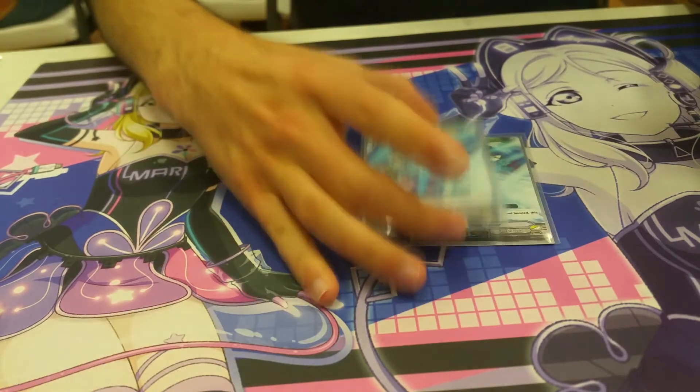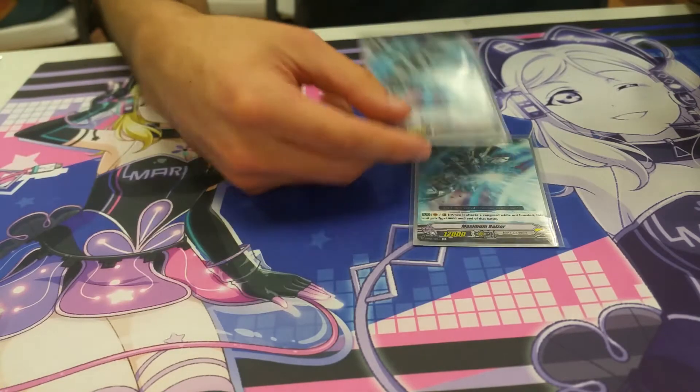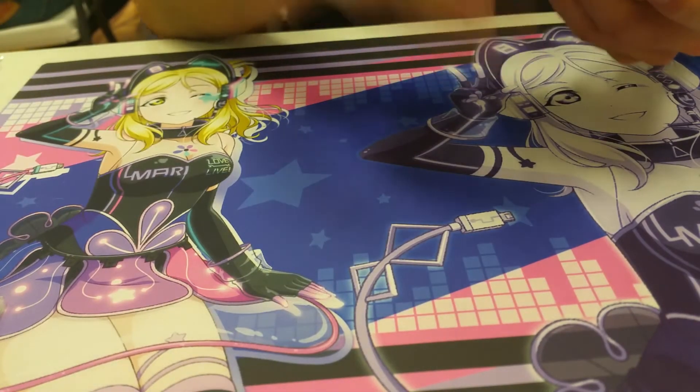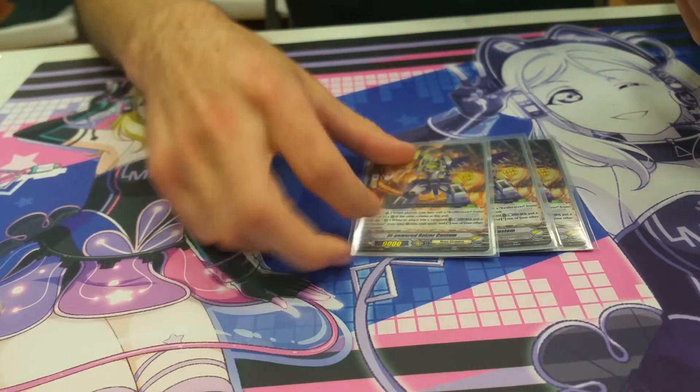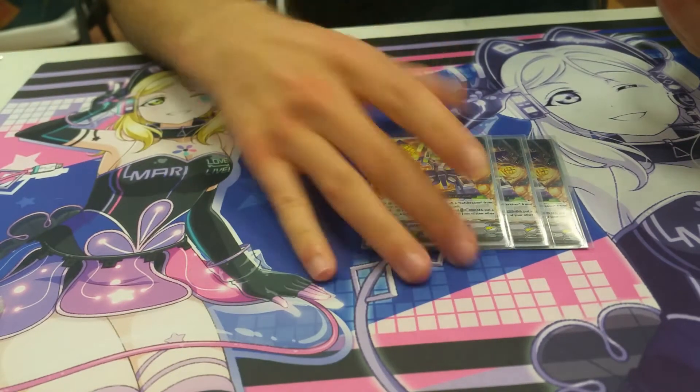Maximum Riser for maximum effectiveness. If you don't have a back row, it's fine — it's 22k. You have it on Excel Marker, it's 32k. It's free damage. Only three Blue Customs. Blue Custom's good for just getting an extra Rear Guard, and the on-hit pressure if you ride them is pretty good.